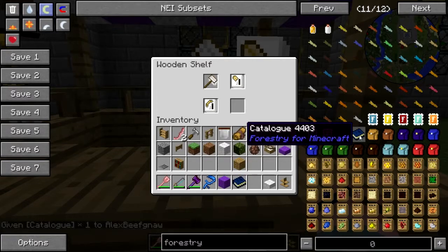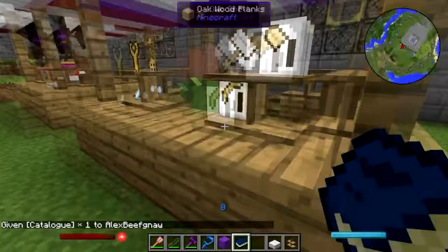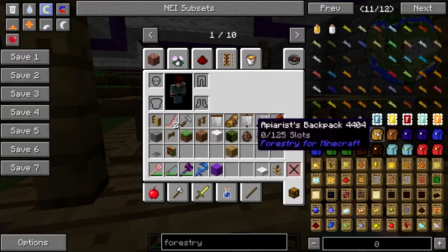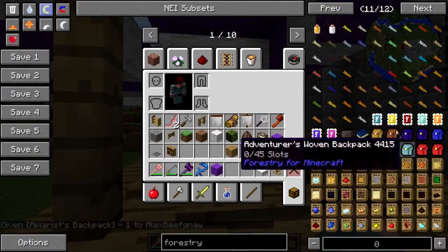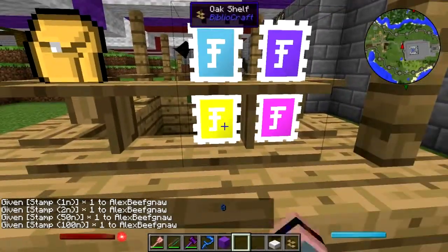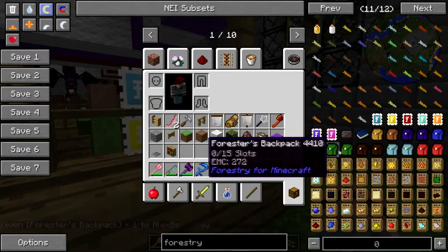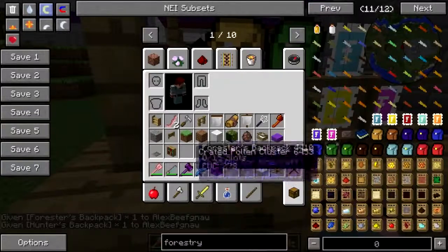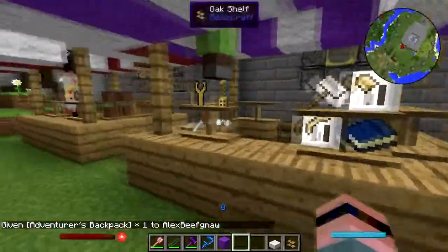Oh, stamps! Backpack — oh, catalog! There we go. What does the catalog do? No trains available, okay. Let's see — APRS backpack, Lepidoptera's backpack, Miner's backpack, Miner's woven backpack. Go ahead and get some stamps. What else we got? Crystal phylactery, crated stuff — yeah, let's go ahead and get some more backpacks: Digger's, Hunter's, Adventurer's — there we go. That ought to do it. Dude, you're gonna hurt yourself, get down from there.